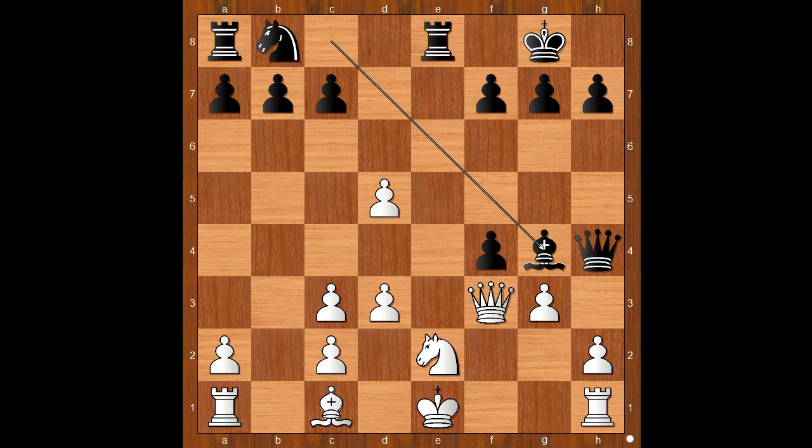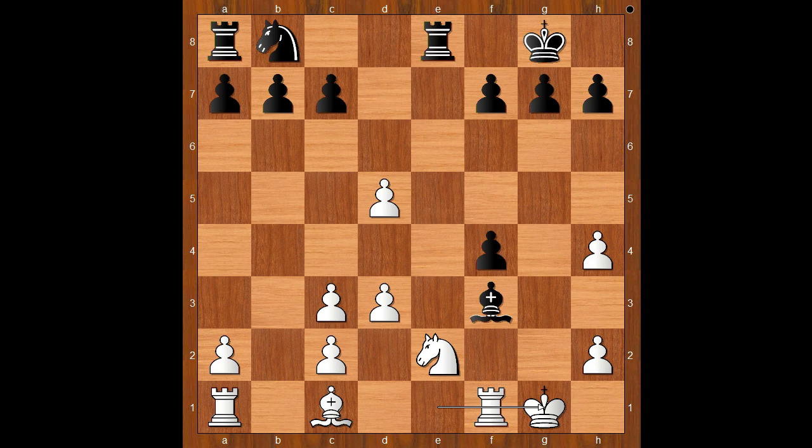Can white play a better move? If pawn takes queen, then bishop takes on f3. After castling, bishop takes knight, and black is a piece up. How about castling? Then bishop takes on f3, and after g takes on h4, bishop takes knight, and black is a piece up. Amazing chess skills by Paul Morphy.